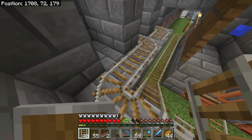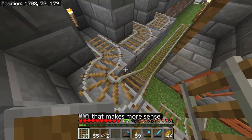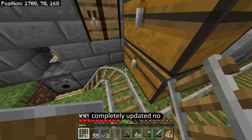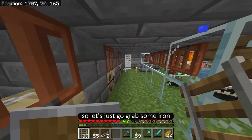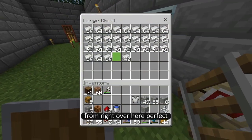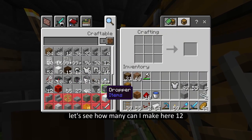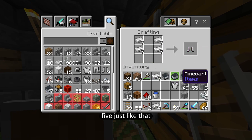So what I need for that — actually this one should break first, yeah, that makes more sense. Let's make sure that my minecarts are all completely updated. I'm missing five more, so let's just go grab some iron from right over here. We still got a ton. We're going to make five more minecarts. How many can I make here? Twelve — no, too many. Six. Five, just like that.